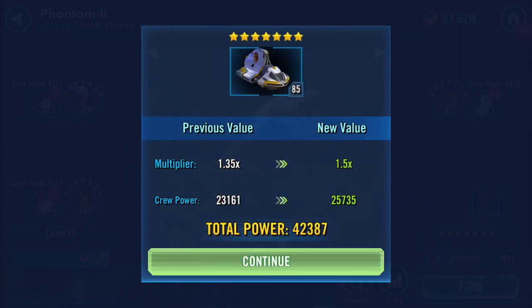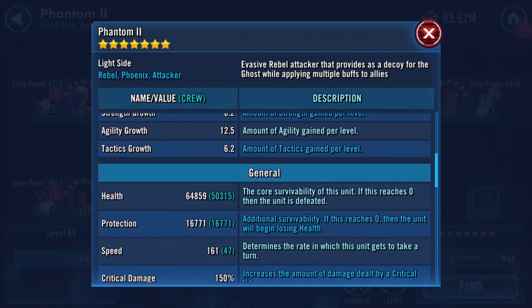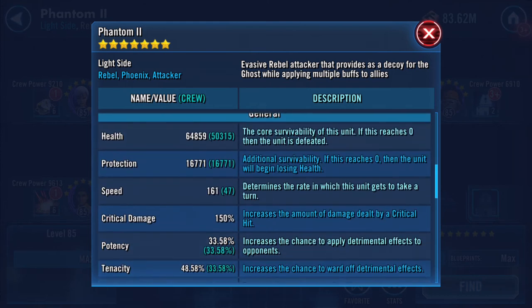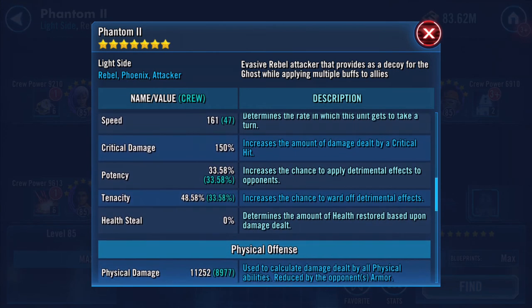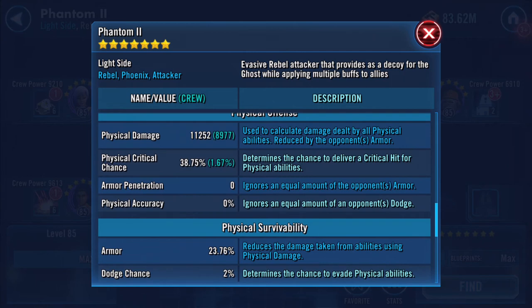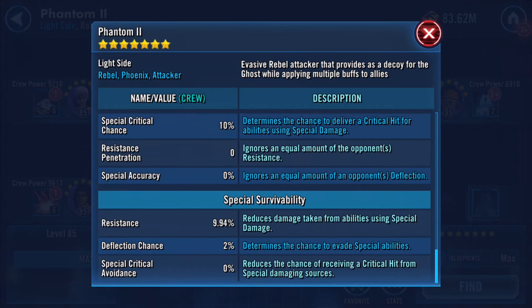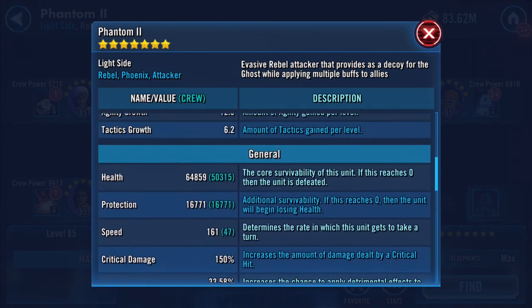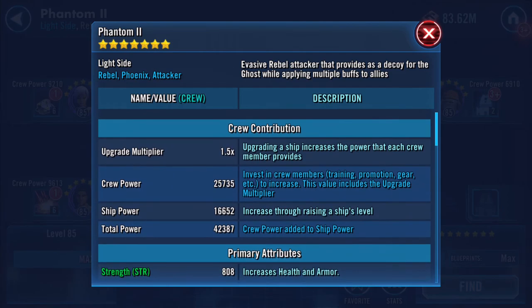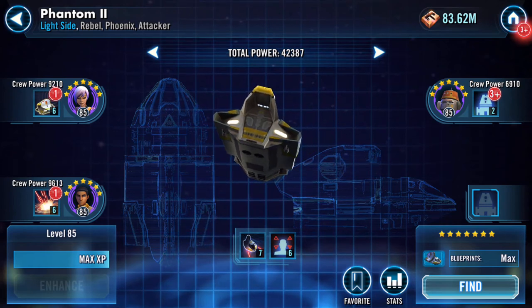Wow, big jump! 64,000 health, 16,000 protection, 161 speed - jumped four in speed as well. 33% potency, so that increased by three percent. So it's all the top stats that seem to increase with stars; the bottom figures remain static.